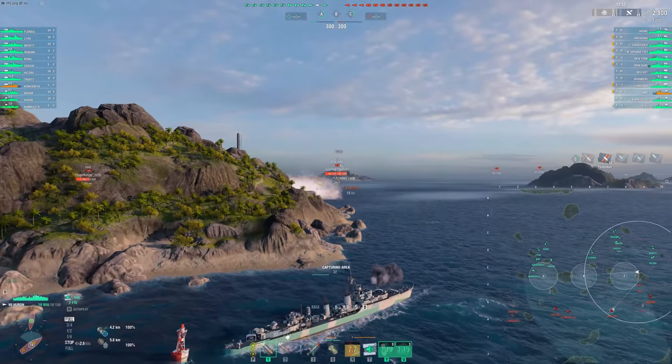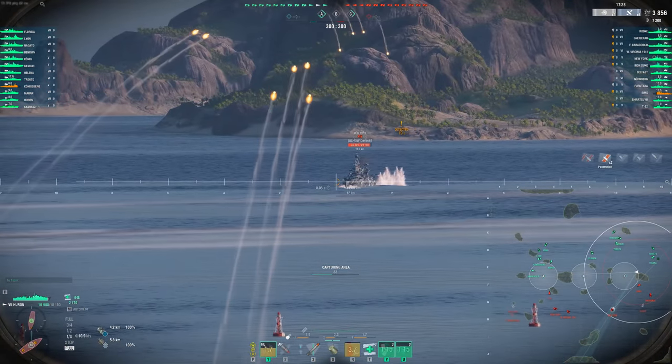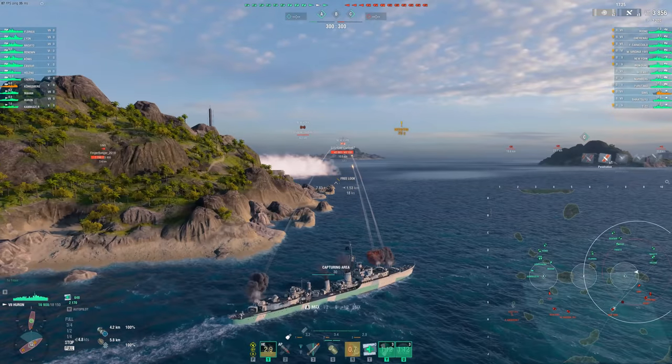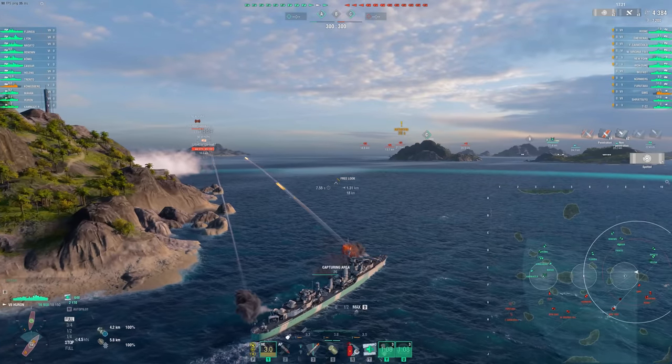Those arcs are pretty bad as we're seeing here. But notice that Sims — we took that little engagement with him at the beginning. He's down to 7,000 HP, and that's all permanent damage. The Huron really wants to take these engagements.